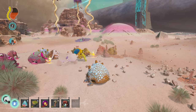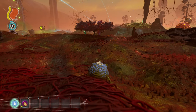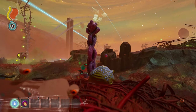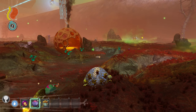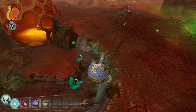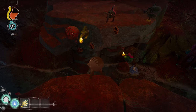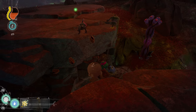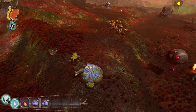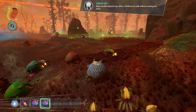Now for the Corrupted Plains — be aware it has a lot of the same items as the Savannah because it's basically the Savannah but corrupt. The Helicophyte Fruit is this purple thing that grows on top of a weird purple plant throughout the Corrupted Plains, giving 14 food. Helicophyte Bulb grows in small purple plant things usually near water and gives 11 water. The Fungalus is this weird lichen that looks like a half-mouth thing and grows on the sides of rocks, giving 25 HP. The Skulk Bug is this small yellow-looking bug that wanders the Corrupted Plains, giving 25 HP and the Stealth Legs mutation when eaten.